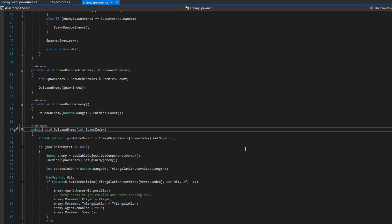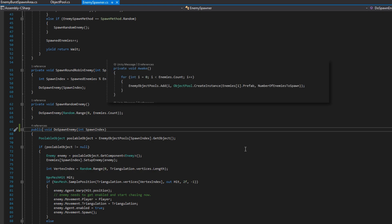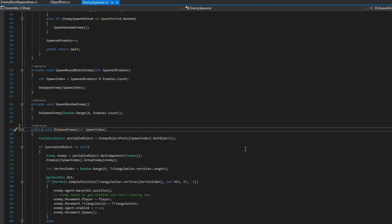We could refactor this, but we'd also have to handle object pool creation in case we haven't already created that object pool for a particular spawnable enemy. To keep this tutorial on point, that's how we're going to do it. You may recall that in the enemy spawner on Awake, we create object pools for every enemy scriptable object based on the number of enemies to spawn. So if we configure a burst spawn area to spawn more than that number, we may end up with no more objects in the pool. We'll make a small enhancement to make the object pool automatically expand if you try to get a new object and there are none available.